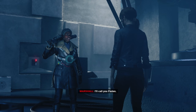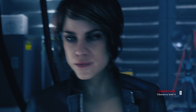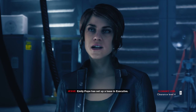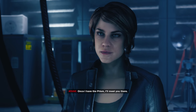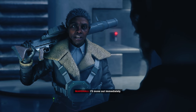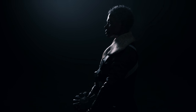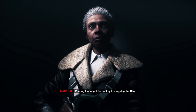Jesse is fine. I'll call you Fate. Here, you'll need this keycard. Thanks. Emily Pope has set up a base in Executive. Once I have the prism, I'll meet you there. I'll move out immediately. And keep an eye out for Darling — finding him might be the key to stopping the hiss.